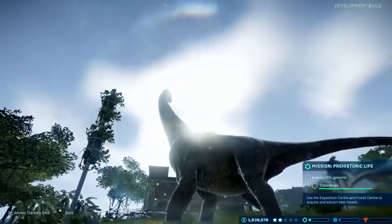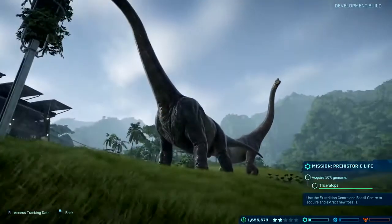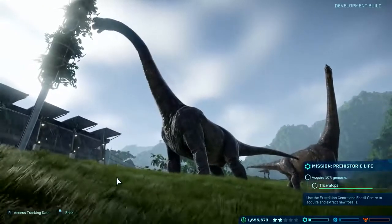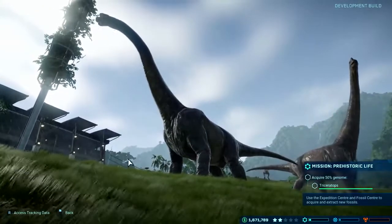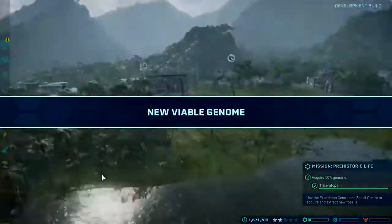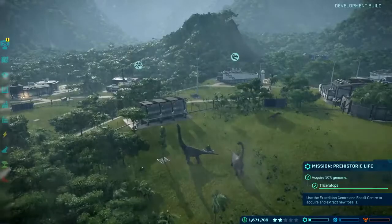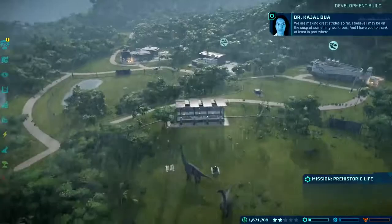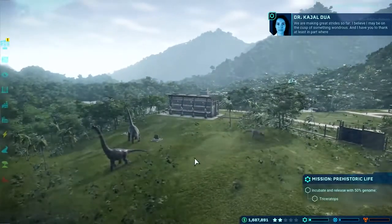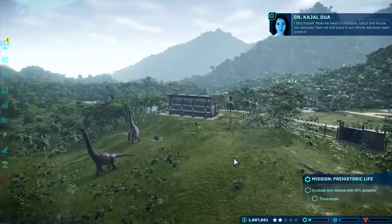Each island has a lot of work and attention done to make sure it looks as amazing as it can be. We've put work into a weather system as well - as you're playing there are different weather events that might happen, like light rain or heavy rain. Some of the later islands have more extreme weather events. These aren't just aesthetic though - tropical storms that hit you later have a gameplay aspect. They might knock your fences out or take out your power station, so there's things to worry about that might cause your dinosaurs to escape.